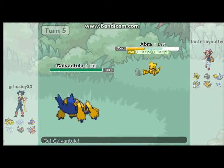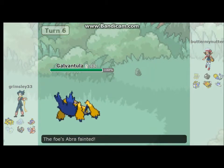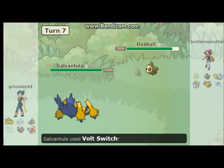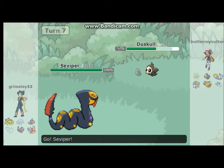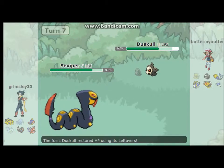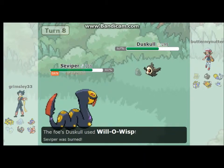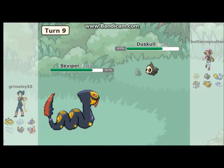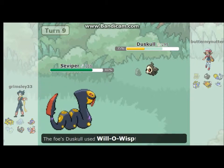I go for the Galvantula because I realized I should just knock Abra out. I didn't throw it out at the start — I switched it out because I thought I could use it later, but as I see I've lost two Pokemon already, I decided to throw it out and use Bug Buzz. I use Volt Switch — I don't really know why I used Volt Switch there. I didn't really have anything good against Duskull except Sucker Punch, but unfortunately Sucker Punch only works on Pokemon that are faster than me. He goes for Will-O-Wisp but I have the Lum Berry, so it goes away again.